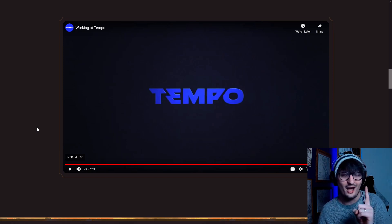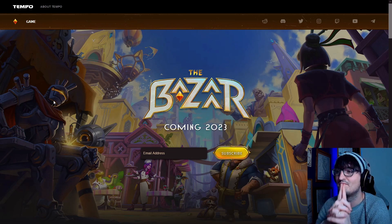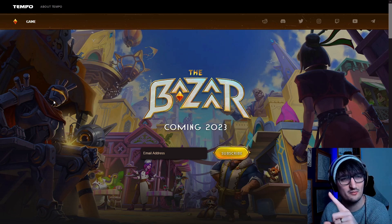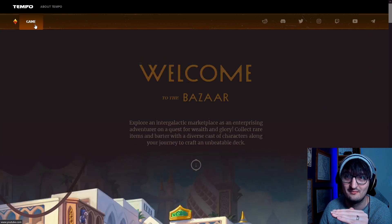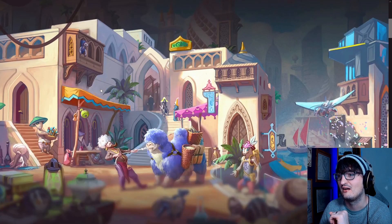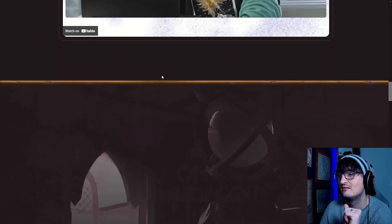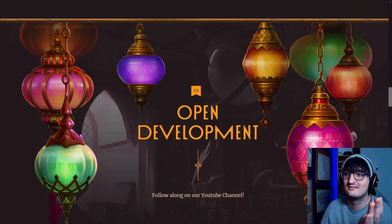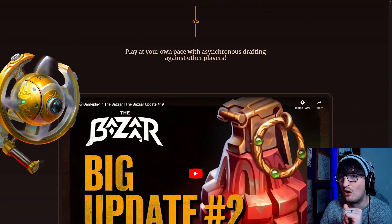I'm going to take a look at the website. The first thing I'm going to talk about is the most important thing about this video — I have a theory. Welcome to the Bizarre website. Bizarre coming 2023. Subscribe with an email address — that doesn't mean pre-order, that just means subscribe, I assume you'll get news alerts. The first thing I want to talk about — I'm not going to scroll down on this page — is the game tab. The website address is playthebizarre.com. This is really pretty. Go take a look at the website yourself — I'll link it, I'll pin it. These are all old videos they're showing, including a drone we've seen before.